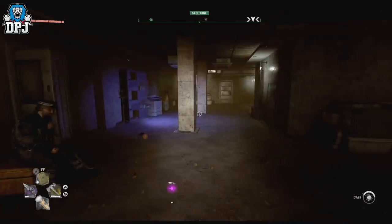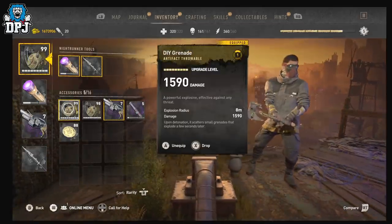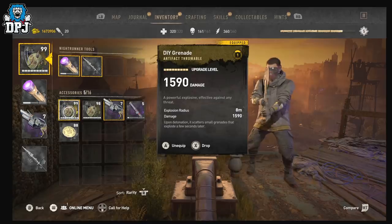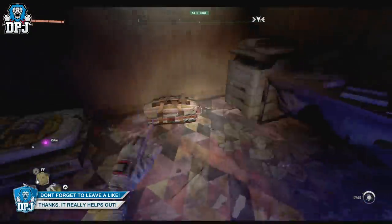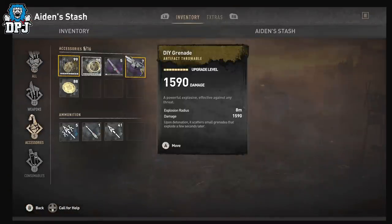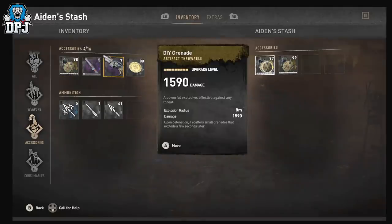Okay guys, I'll demonstrate this one more time because it can be a little bit confusing. You need at least two stacks: one stack of 98 and one stack of anything over 10 or 11 — so 11 minimum. We've got a stack of 98 and a 99. Now this doesn't work every single time, so if it doesn't work straight away, just keep trying. Put the stack in — I've got a stack of 98, a stack of 98, and a stack of one. Put this in there... that turns to 97 and 99, and that stack of one turns to a 98.